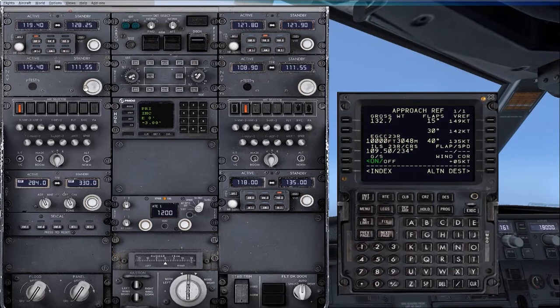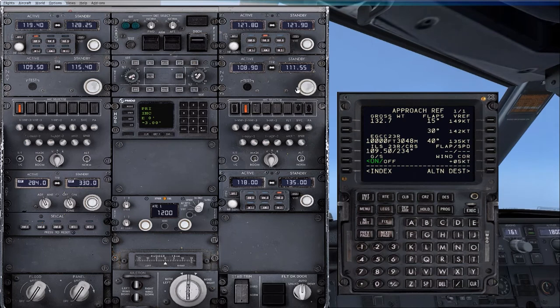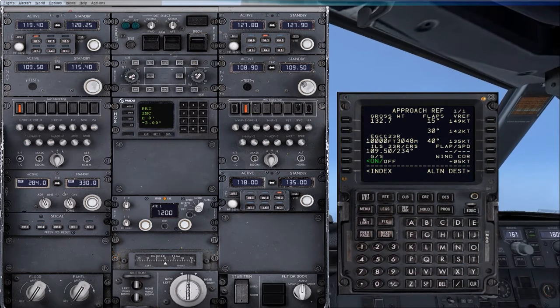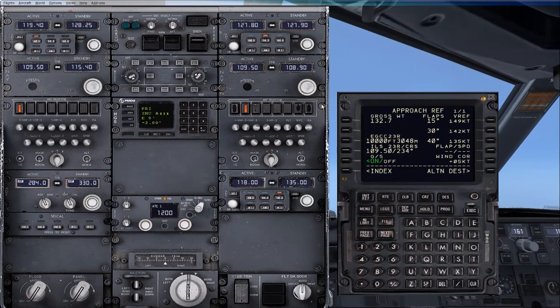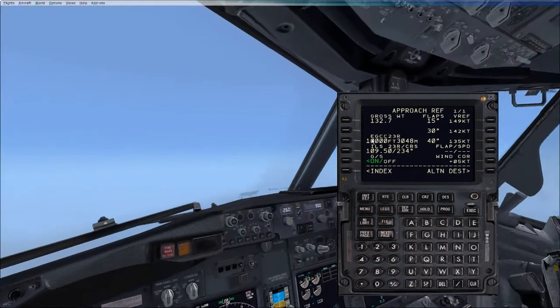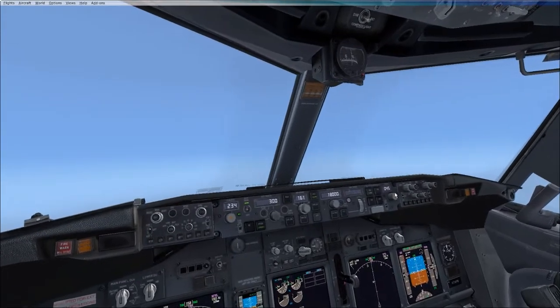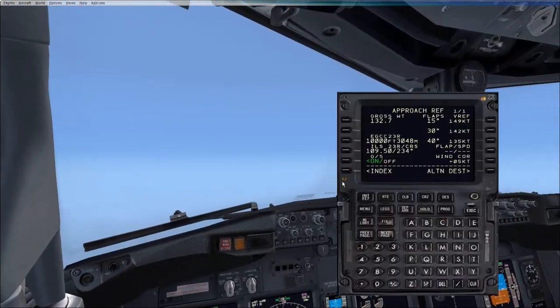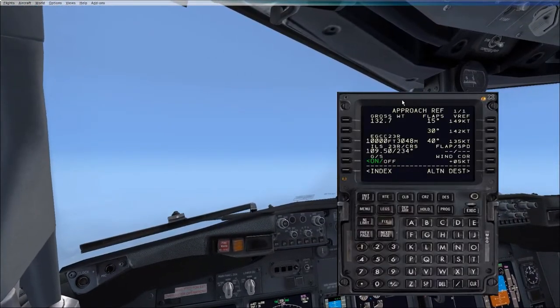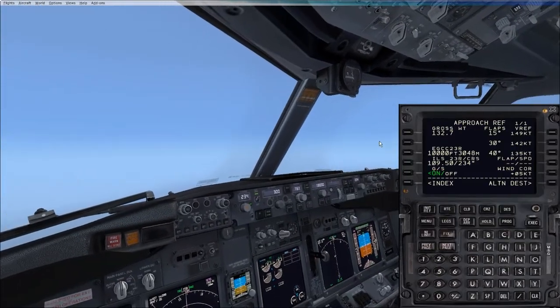Should I do the right one as well? Yeah. Both set. So your first officer can monitor you. Set your course selector to 2-3-4 as it says next to that after the slash. 2-3-4 on both? Yep. Set. Okay. So we've got the bearings — 2-3-4. We've got the box done, which is 109.5.